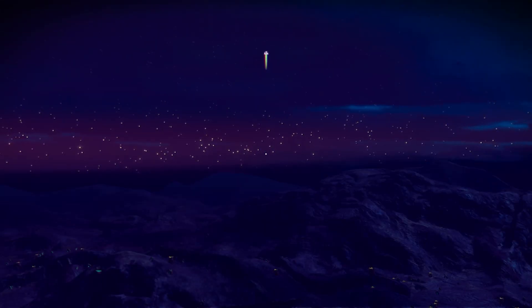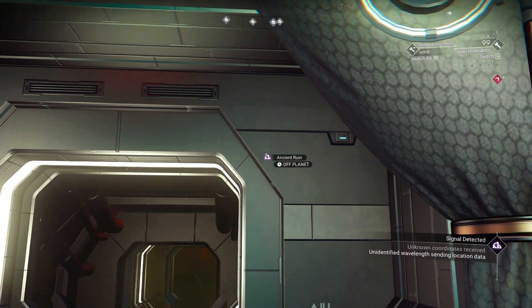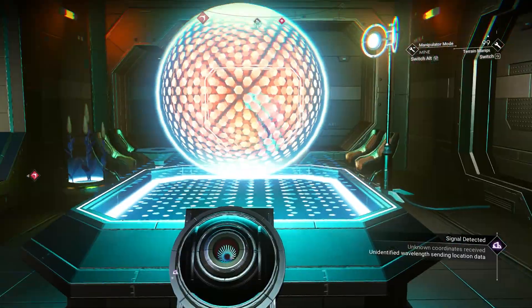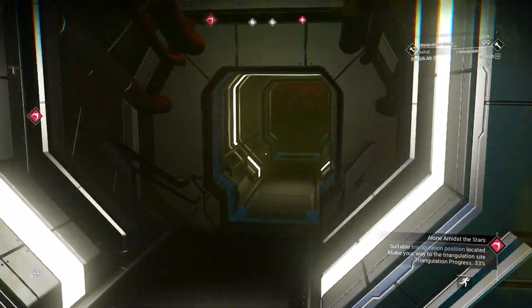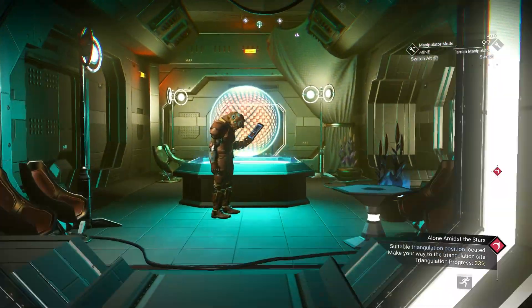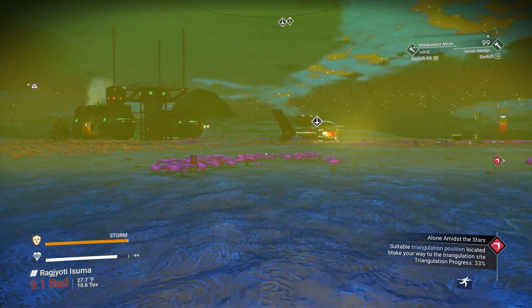Ancient ruins — off planet, probably on the planet we just came from, because that seems to be about how these things go. Oh yeah, we don't have the Atlas Passes yet; we'll get those eventually, in time.